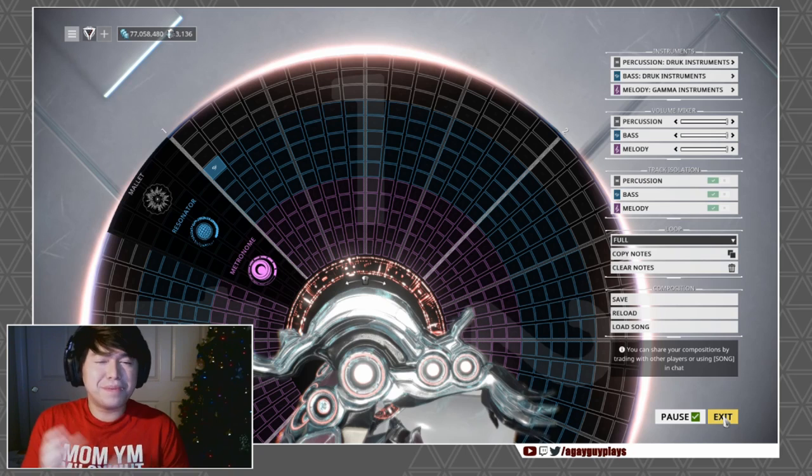So let's cover percussion and bass very quickly because they are super simple. Basically, all they do is pulse out damage per beat. The less beats you have, the harder each beat will hit, however they happen less frequently. The more beats you have, the more frequent the beat, but less damage per hit.